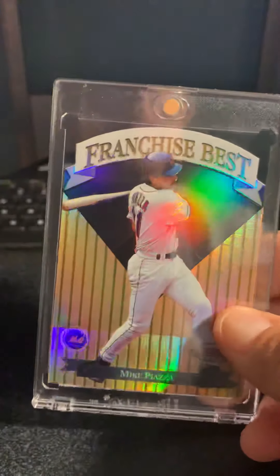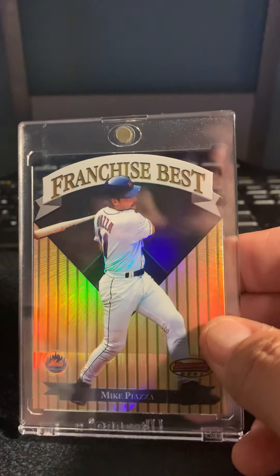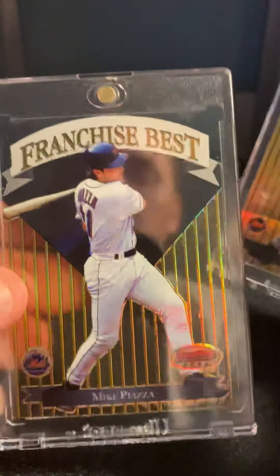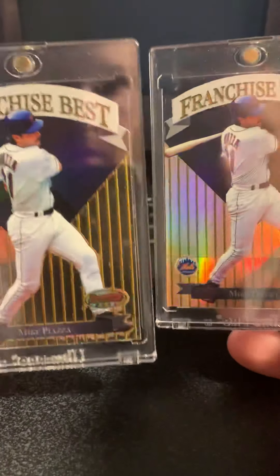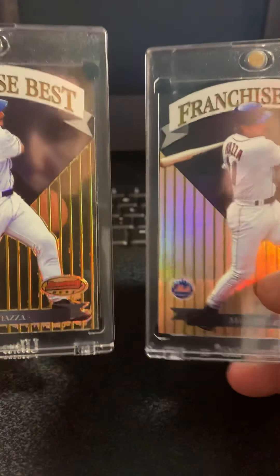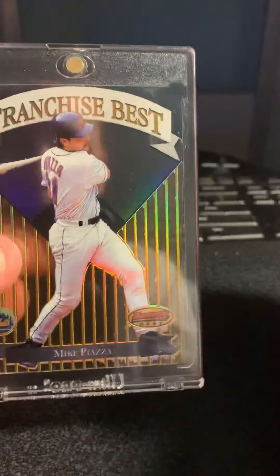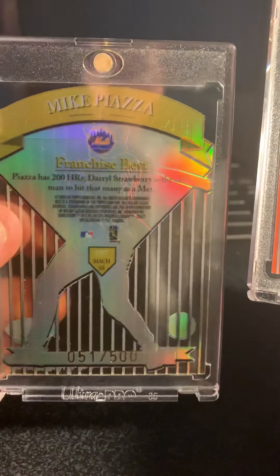I got two more. This next one — the first is the Franchise Best. This is the Mach 2 and the Mach 3. I like them both. Obviously the big difference is one is see-through and the other is not — the Mach 2 is not, the Mach 3 is. It's out of 1,000 and 500. That was 99 Bowman's Best.